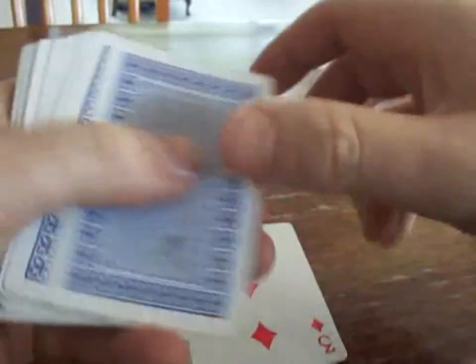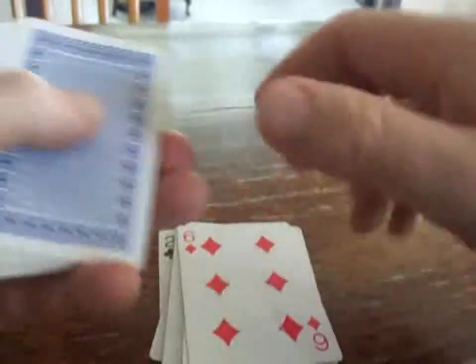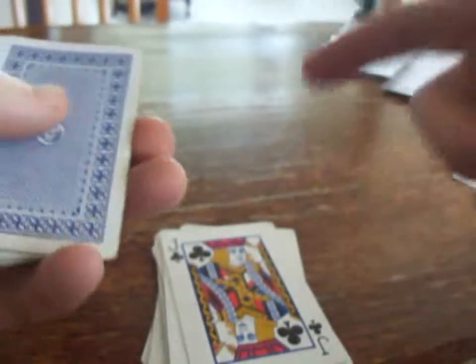Keep counting: five, six, seven, eight, nine, ten, jack, queen, king, back to ace, two, three, and so on — right through the deck.